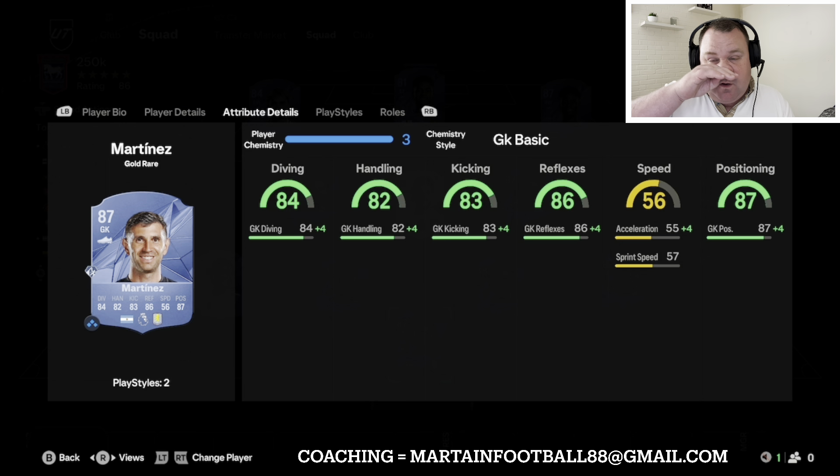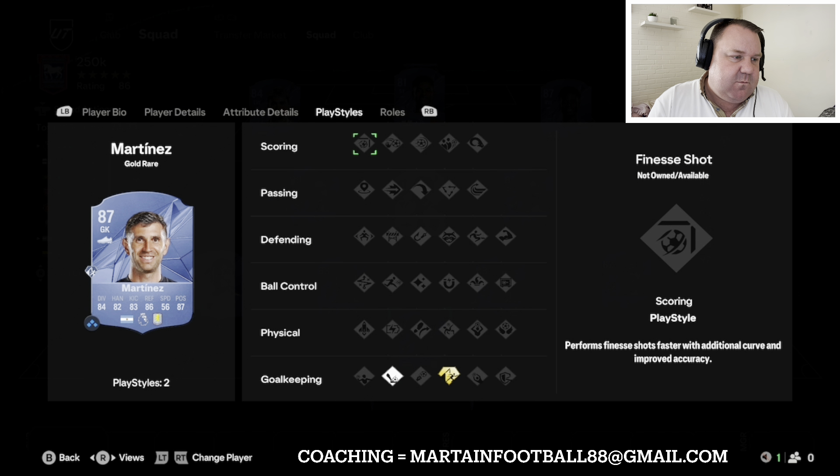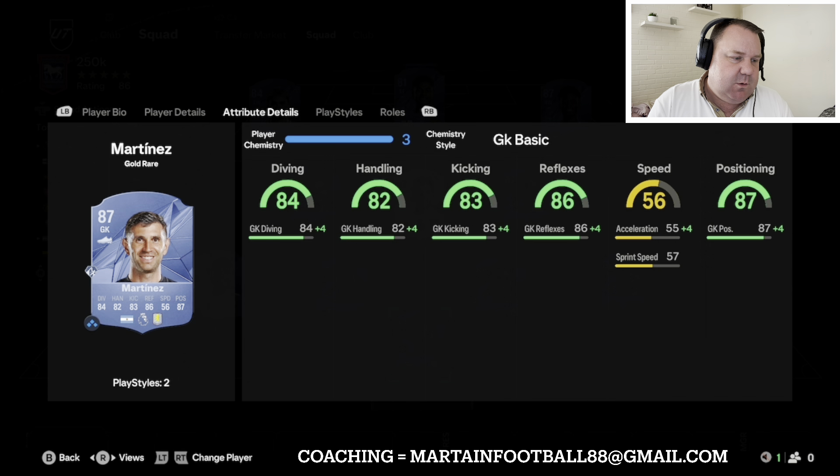In goal I've got Martinez, who's the same as the 100k squad builder. If you just started the game and your budget's a little bit less, I have a 100k Premier League one as well — I'll add that in the corner if you want to click on that. Martinez is 12k, six foot five, four star weak foot, a couple of play styles — that will do me all day long.